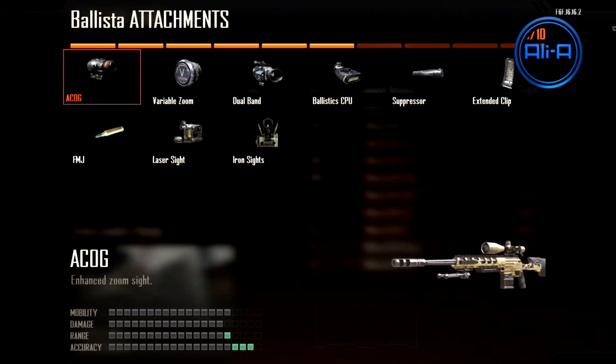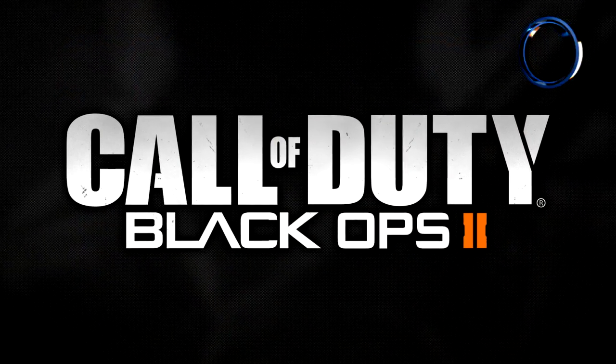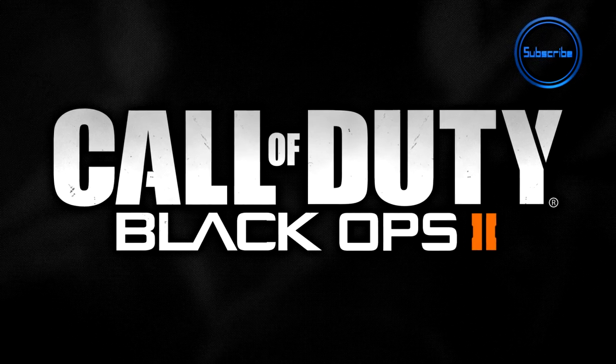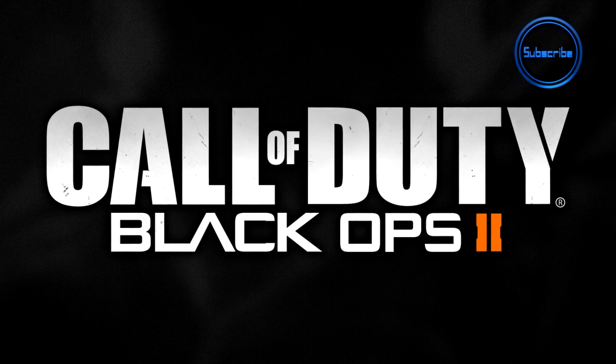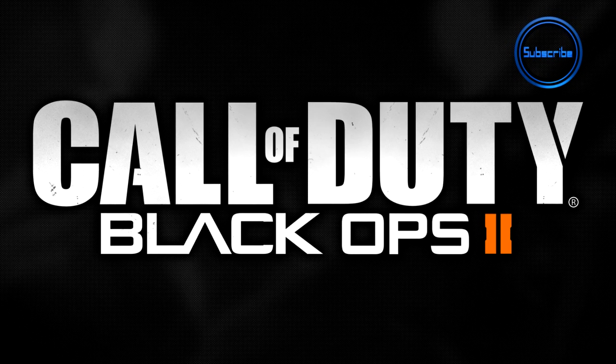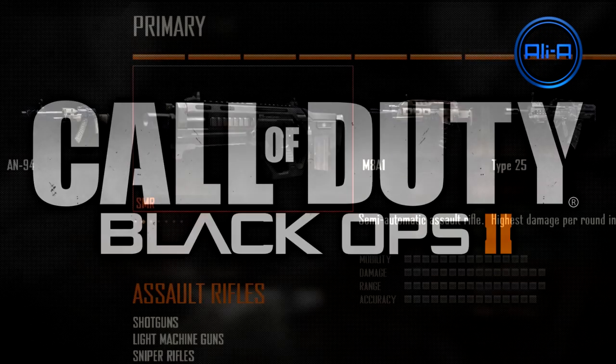The ballistic CPU was available for all snipers — it basically means you get less sway when you zoom in, which was really awesome. Here we also have the list of submachine guns. We've got the Chicom QCB, the PDW-57, the MP7, the Uzi, the Vector CRB, the Scorpion EVO-3, and the MSMC. I liked using the final SMG — it worked really well with a silencer on it, and I look forward to using the SMGs again.